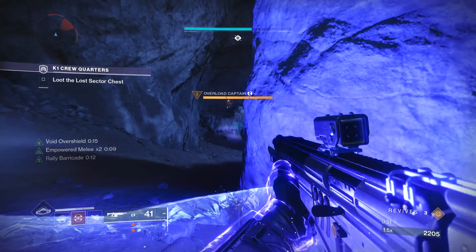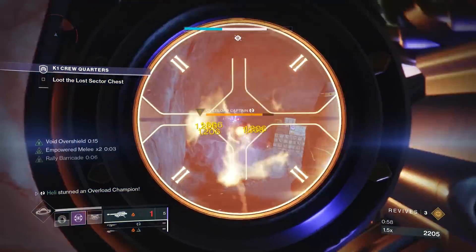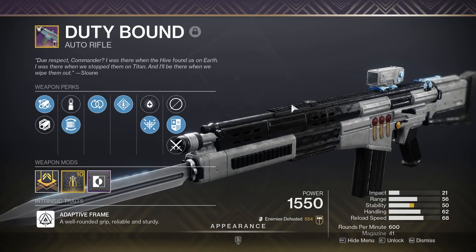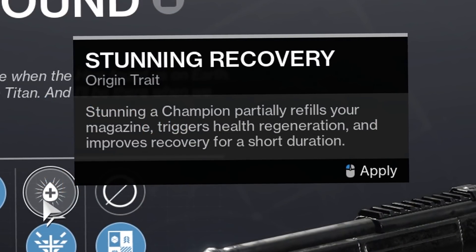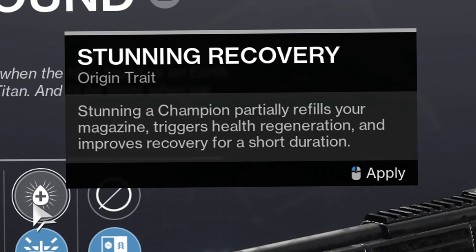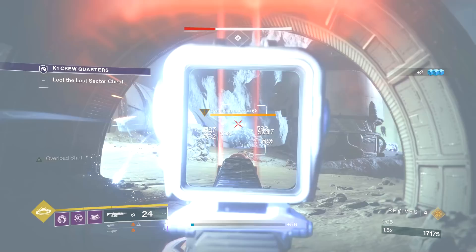Thanks to champion mods being in favor of auto rifles this season, it can be used to good effect in lost sectors, raids, dungeons - anything with champions. Specifically overload champions. Not to mention the new intrinsic perks weapons have. For the Duty Bound, you can choose either Stunning Recovery - which after stunning a champion, refills your magazine or partially triggers health regeneration and improves recovery. That's a genuinely S-tier perk, especially if you get a Duty Bound with Triple Tap and Fourth Times the Charm.